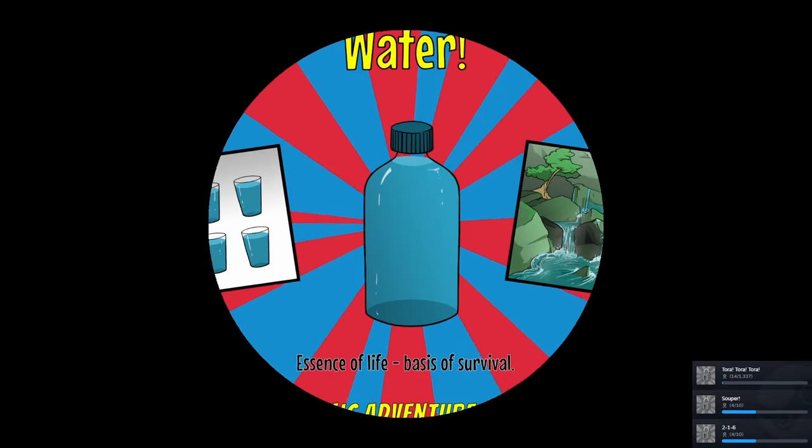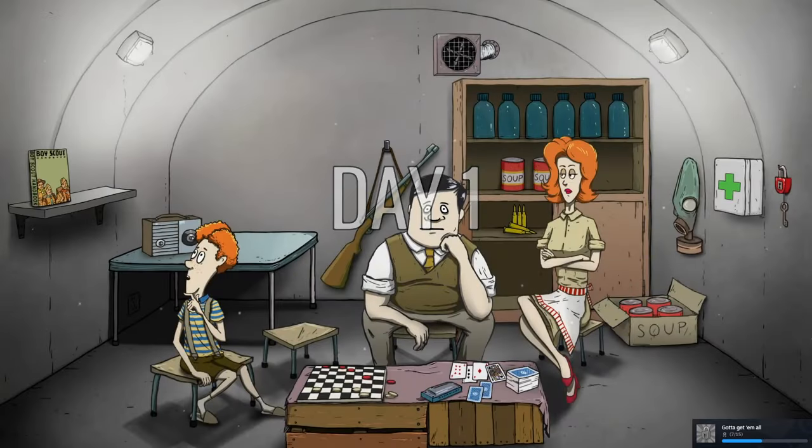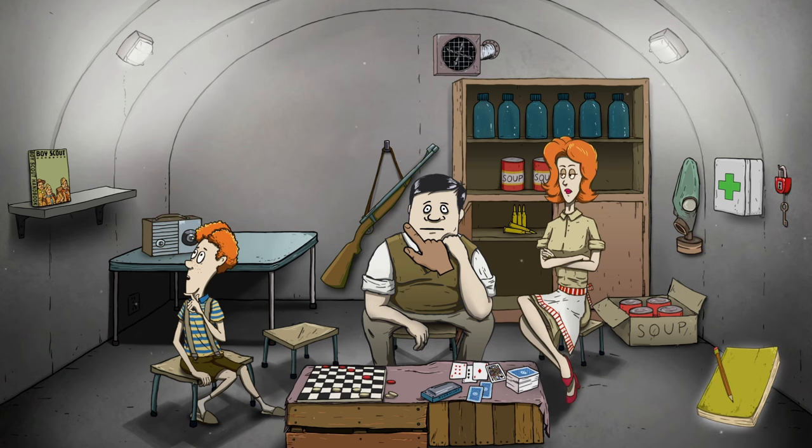If you don't make it to the shelter before the bomb hits, do you just die? I have no idea. Anyway, day one — we didn't get the daughter, but we got a lot of water and plenty of soup. We've got a radio, a boy scout manual, a board game, a harmonica, and cards. We also have a gun with ammo, which is crazy. There's a lock and key — not sure what it's for. We have six water and six soup, along with a medkit and gas mask.